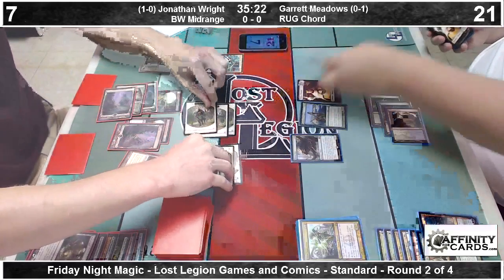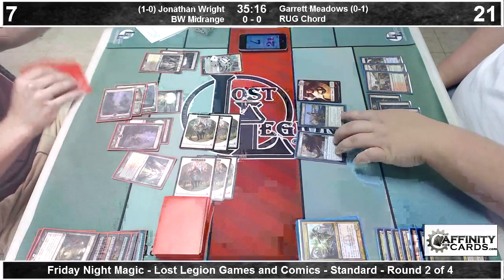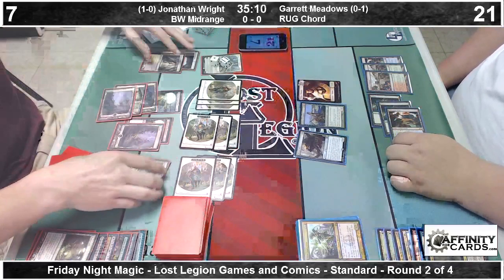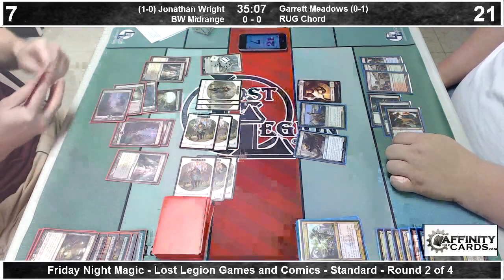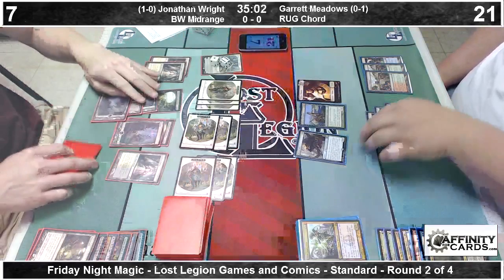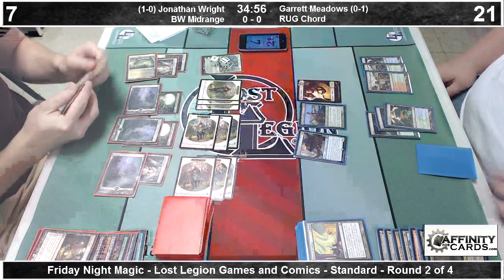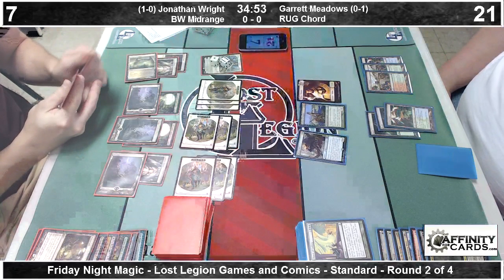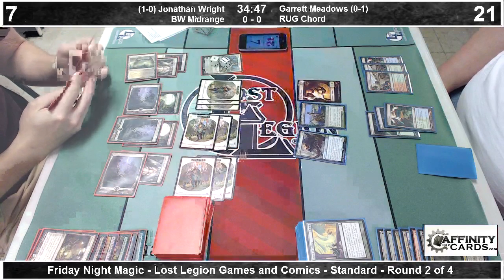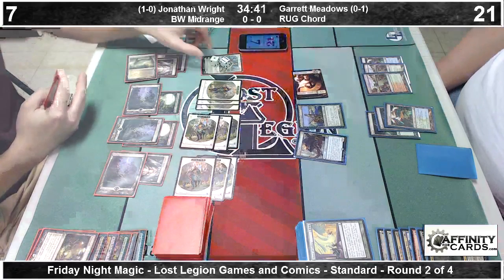We get a 1/1 Hornet thanks to the Hornet's Nest. Drop down to six soldiers. He's going to make three fresh ones and pass the turn back with a Blood Baron of Vizkopa in hand. It's an abundance of riches when you can afford to not play a Blood Baron this late in the game. He also has a Thoughtseize, which is basically dead. Garrett's playing off the top. There's an Izzet Staticaster. There's a Chord of Calling. The Staticaster effectively shuts down those soldiers that are currently in play.